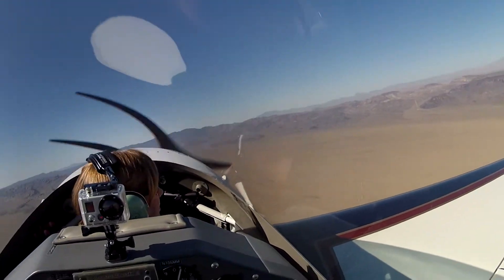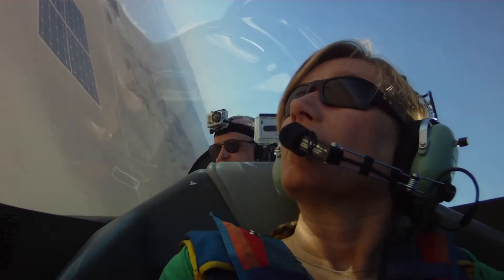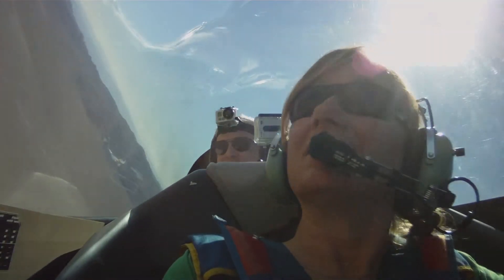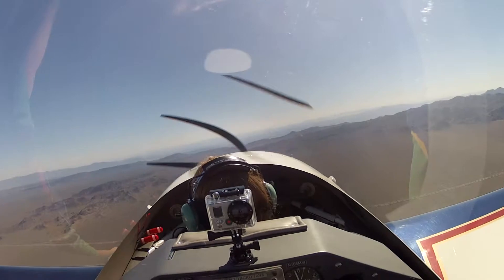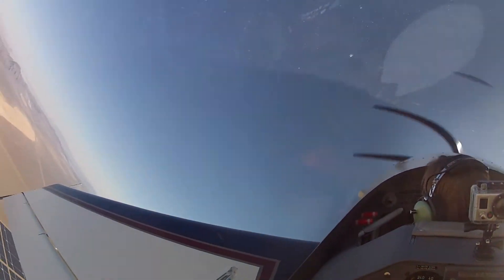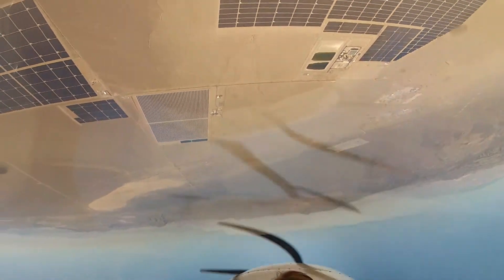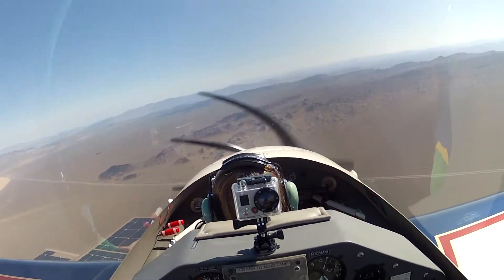Let's do a right turn, head back to the west. Try another one — it's just a good coordination orientation maneuver. Here we go. Pitch it up. Now a little bit of aileron, keep pulling. Not so much aileron, just keep pulling. Now relax the pull, just like a loop. Look over your left shoulder and find your line. Pull right back to it. Excellent. Got it. Very nice.